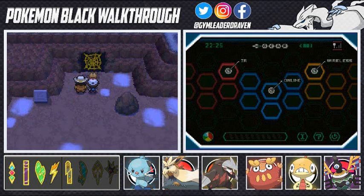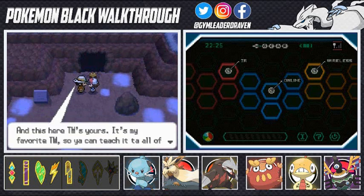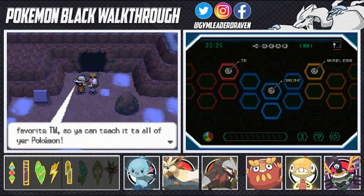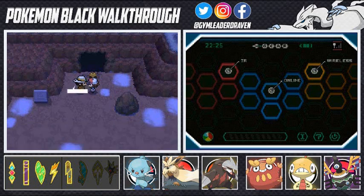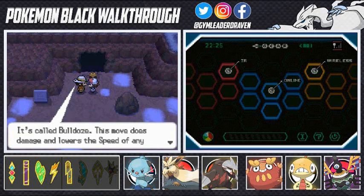He uses Bulldoze and the spider web is gone right there! This TM is yours — it's my favorite TM, you can teach it to all your Pokemon. TM78 Bulldoze — this move does damage and lowers the speed of any Pokemon it hits. It's a Ground-type move.